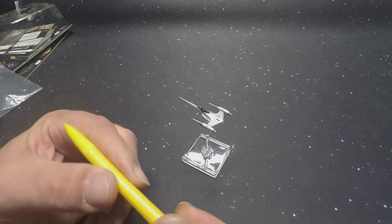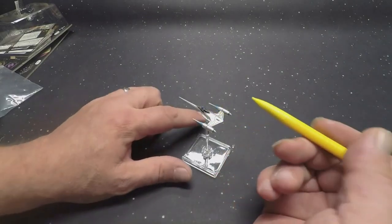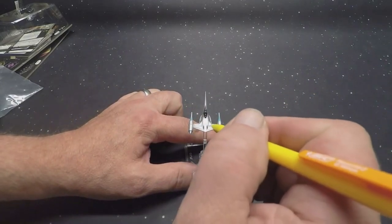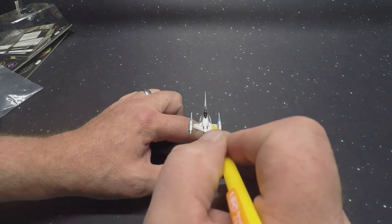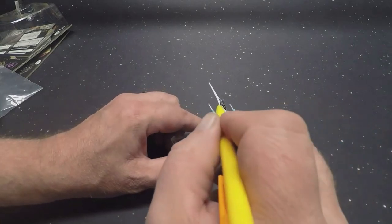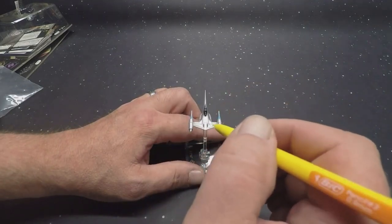The black at the cockpit is standard shiny black. Inside the panel lines where we see all the black, this is a very dark wash — it was put on and then rubbed off pretty quickly, just to get it in there. That is a very dark black wash applied into those recesses.